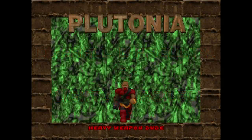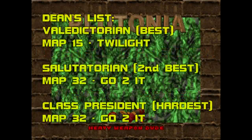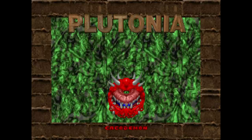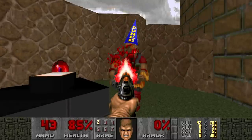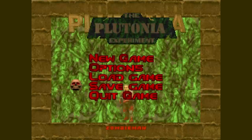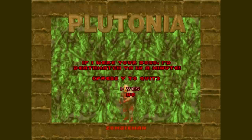And now, here's my Dean's List. Valedictorian: Map 15, Twilight. Salutatorian: Map 32, Go to It. And the Dunce Cap goes to... Map 10, Onslaught. Thank you very much for watching, and please feel free to share your thoughts on the WAD in the comments. This is Mtpain27, and I'll see you in the next episode of Dean of Doom.